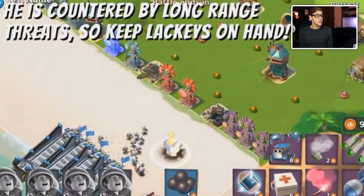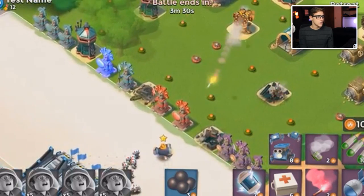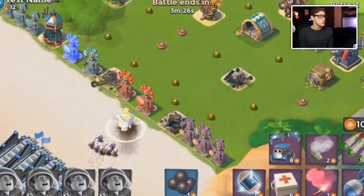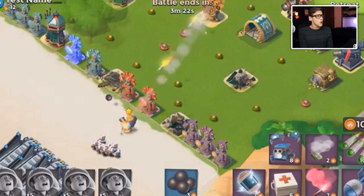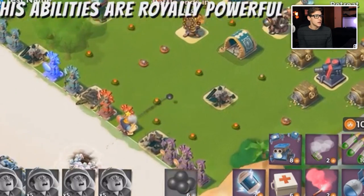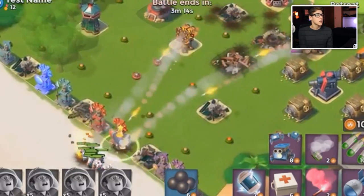The Boom Beach player is dropping medics to heal him up. He looks like he does have quite a bit of health because that rocket launcher doesn't do too much to him. He stands out of range of sniper towers, cannons, probably even mortars and machine guns — pretty much every defense except boom cannons, prototypes, rocket launchers, and shock launchers.